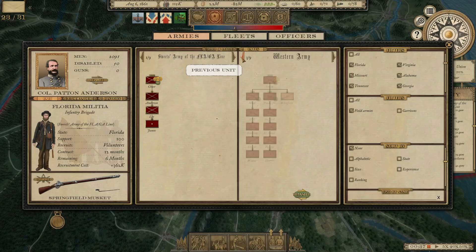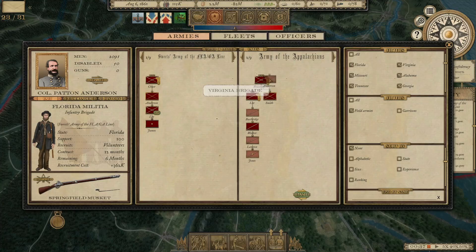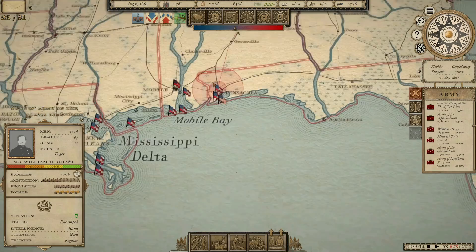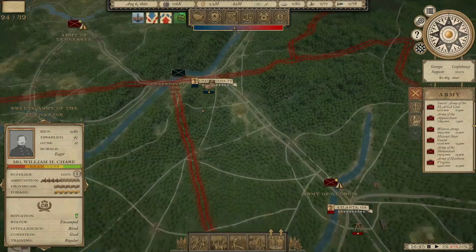Let's do some additional transferring — go ahead and send the Florida Militia up to the Army of the Appalachians. We'll actually probably need to create another division there. Eventually we're going to fill out the Army of the Florida-Georgia line because we're going to need them to protect our southern coast, especially if the Union goes after New Orleans.